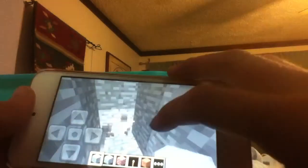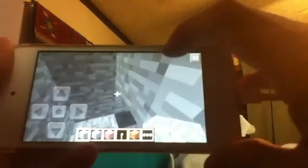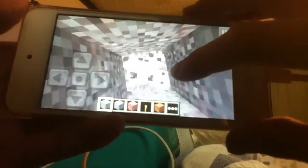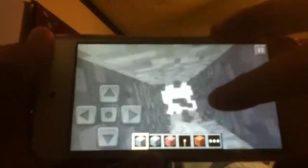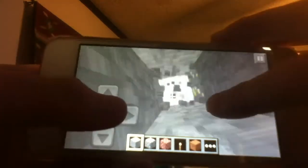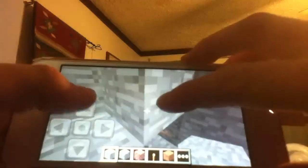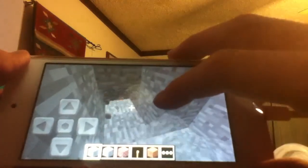One, two, three, four, five, six. One, two, three, four, five, six — and you can still keep going. You find this gold. I think this is six gold. Yeah, that's six gold. Here's the tip: if you want to find more iron, there's your iron — that's two iron.